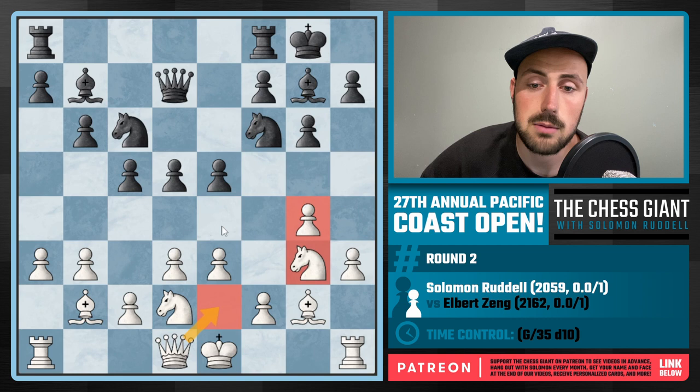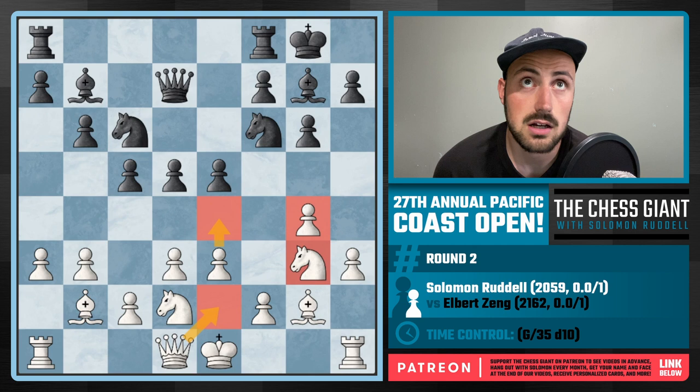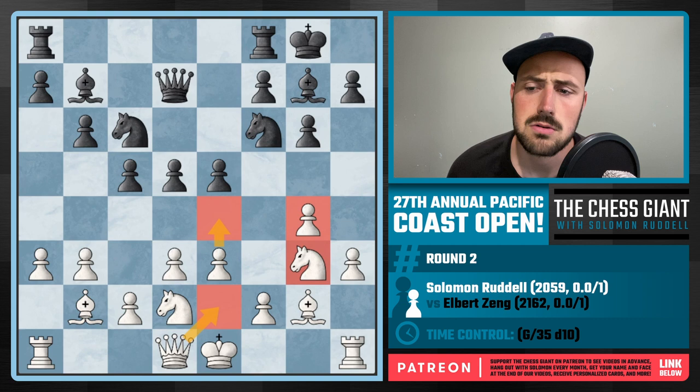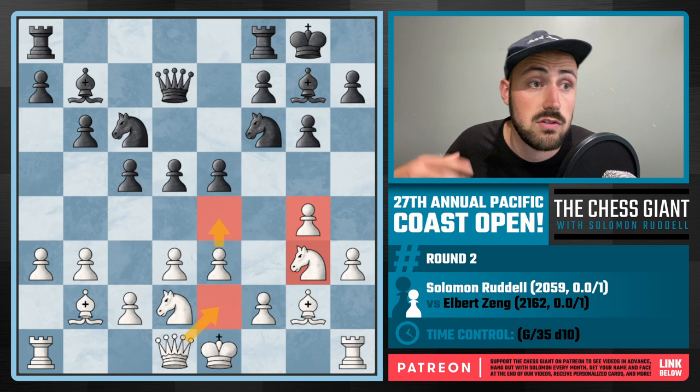That's one of my biggest pieces of advice for Hippo players: sometimes you know where you want to castle, and sometimes you see your opponent's setup and you're like, I'm just not going to castle queenside. But there are positions like this where maybe you're not quite sure where you want to castle, so just keep the King in the center of the board. At that point, your King's going to be on either C1 or G1 in a single move, and it's very hard for the opponent to predict where to attack. If they attack on the queenside, we'll castle kingside, and vice versa.